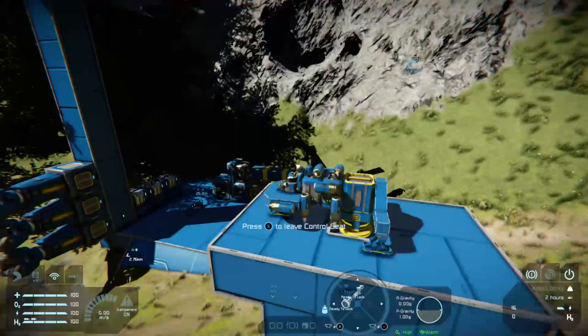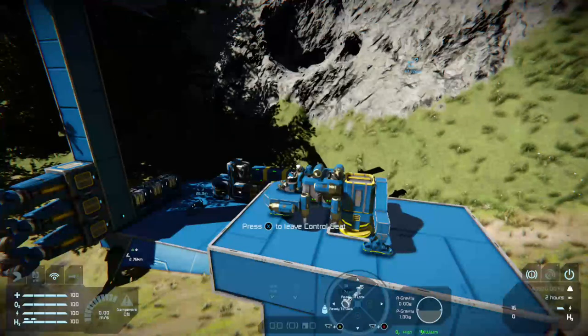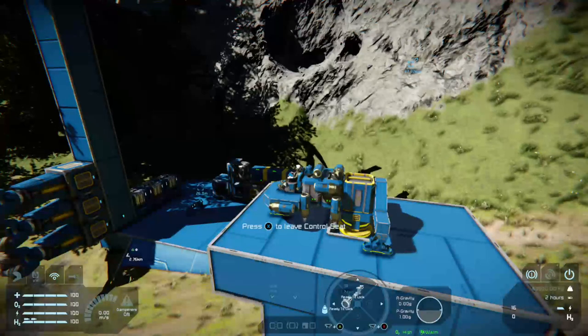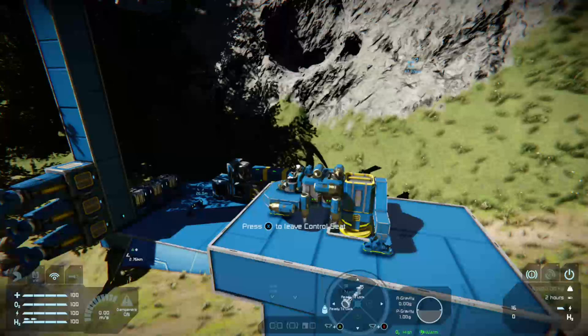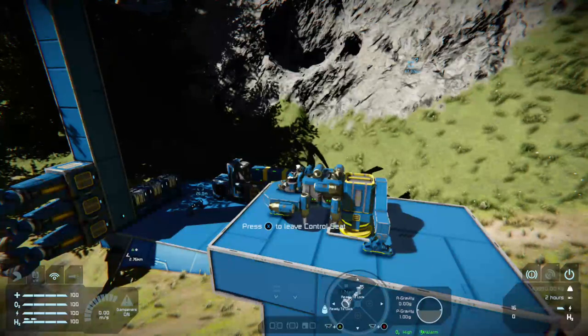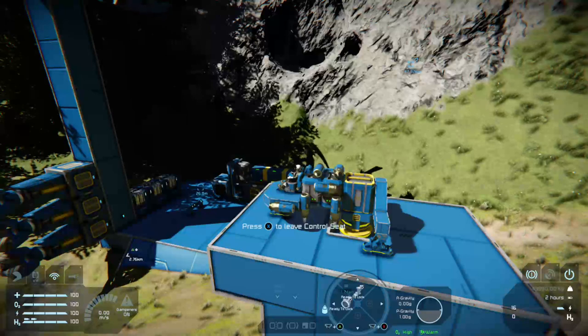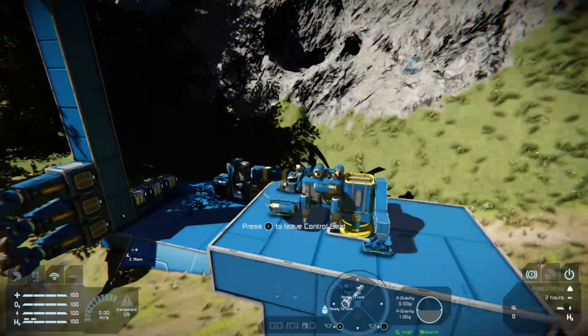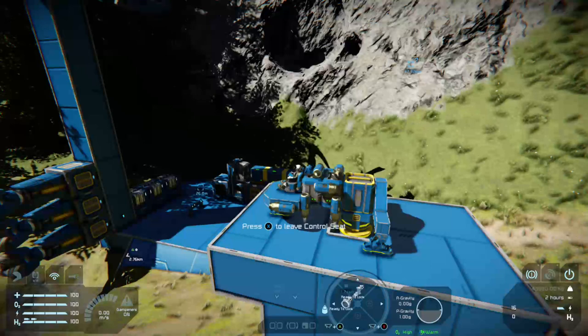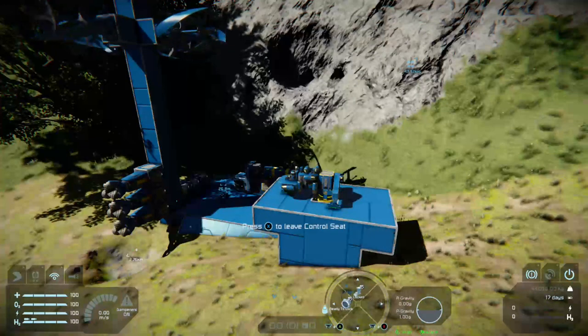As you'll see, the connector turns yellow. I've already put my landing gear and my connector onto the D-pad just like in the first tutorial, so you'll probably want to do that as well. You don't really want to be pressing the Y key when you connect to bases and things — it can cause some problems, especially on ships where you'll end up disconnecting every single thing connected to a connector.